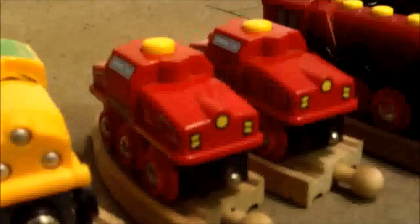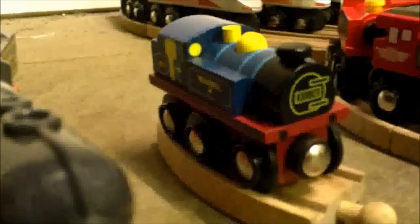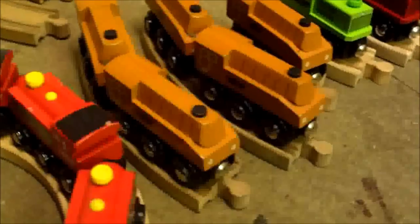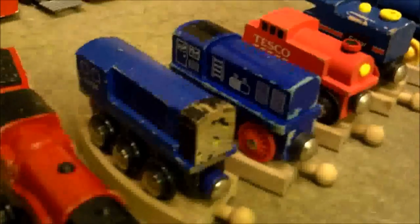From Brio we have the Old Steam Engine, a Blue Engine, a Logging Diesel, 2 Red Shunters, the Mighty Red Battery Powered Engine, the Speedy Bullet Train, and from Big Jigs I have Blue Bell. From here on out are engines from unknown ranges: 8 Red Steam Engines, 5 Brown Engines, a Green Diesel, 2 Red Diesels, a Streamlined Blue Tender Engine, 2 Blue Tender Engines, 2 Blue Diesel Shunters, a Red Tank Engine labelled Tesco, a Blue Engine called Edgar, another Blue Engine, and a Yellow Engine.